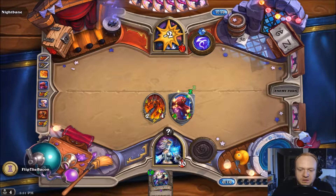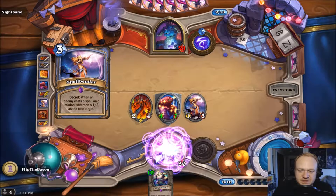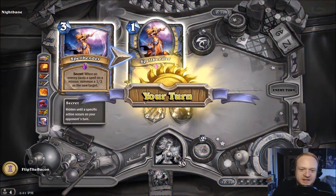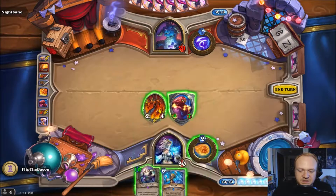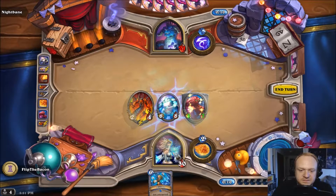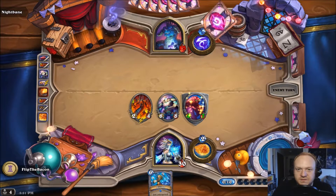That way we don't have any crazy Annex whiff. It deals 10 damage — you're so dead, Spellbender! Spellbender did not make it. Now we can summon the Arcane Giant, which is a pretty decent card. Flame on — yeah, Flamewaker. I have to say Molten Core was my favorite vanilla experience back in the day.